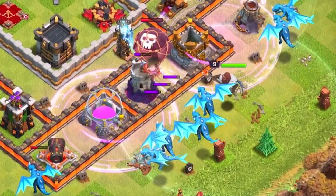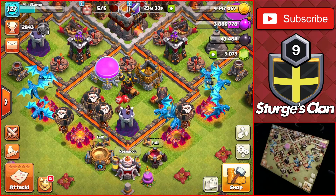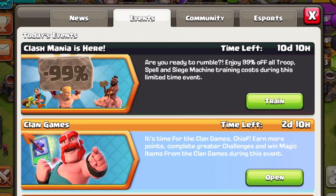Hey guys, welcome back to the channel. Sturge here, and today we're back on Town Hall 11. We're going to be doing a bunch of attacks using the mass electro dragon attack strategy. I haven't used these in a very long time, so I'm going to be using them in today's video.